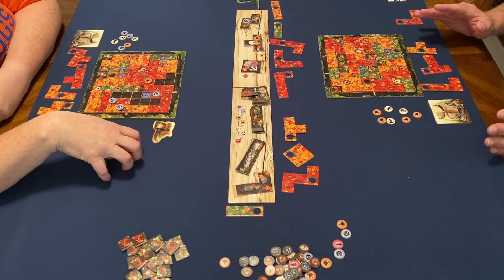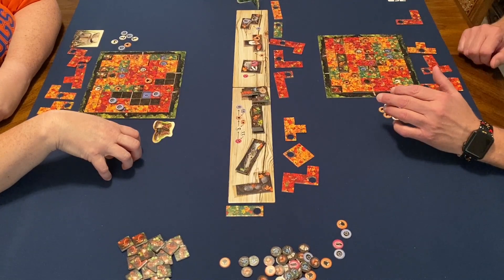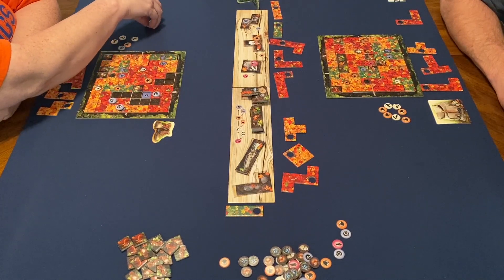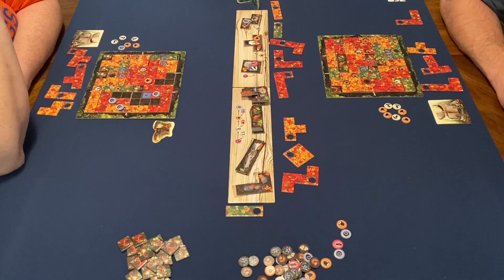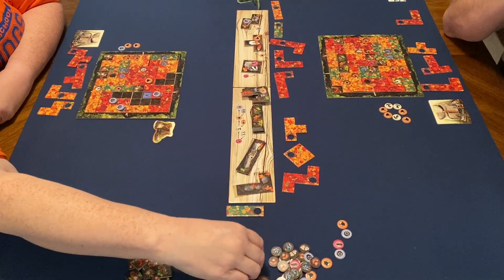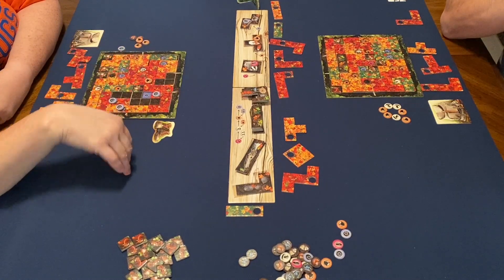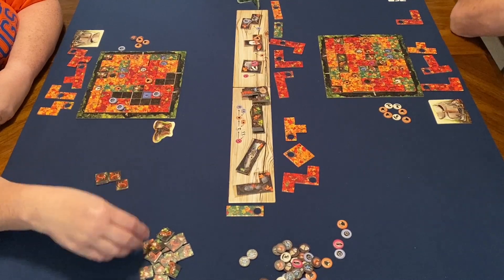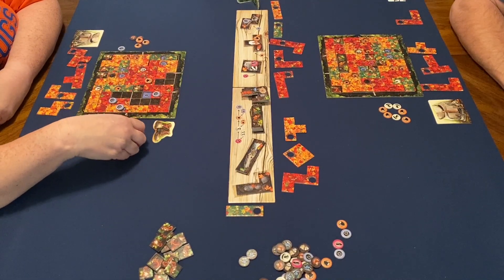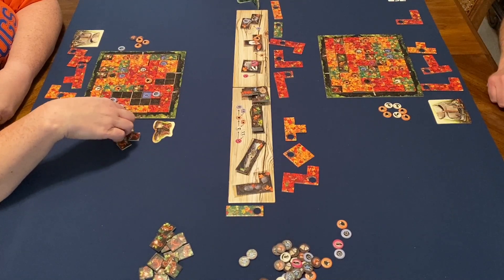Once one player completes their board, the remaining players can still convert their treasure tokens to try and fill their boards. Two blueberries make a nut, and each mushroom can be converted to a nut. Spare nuts become squirrels. The trailing player counts up five squirrels but still has five empty squares remaining, so the winner is confirmed. If both players had completed their boards, the tiebreaker would be the number of treasure tokens remaining.